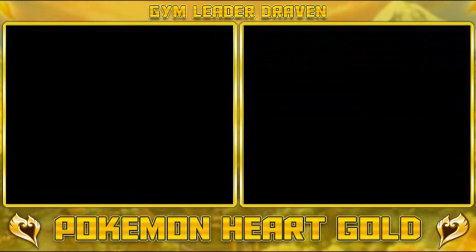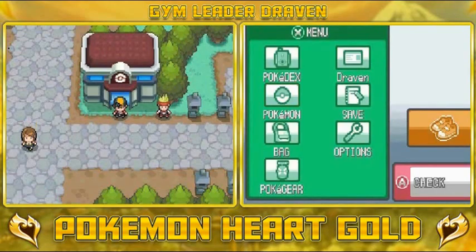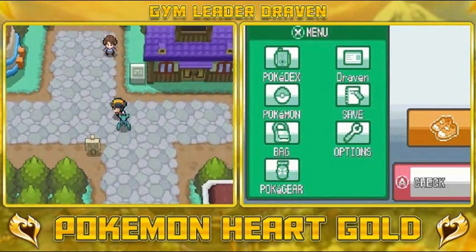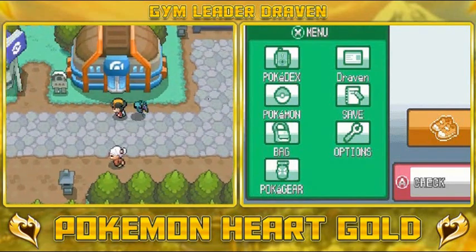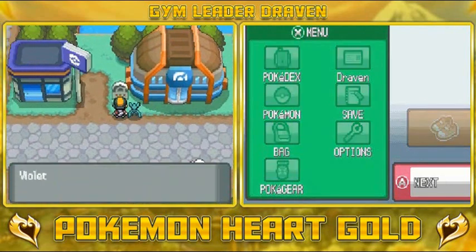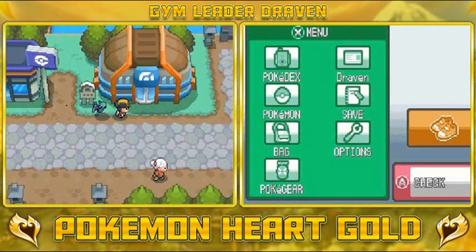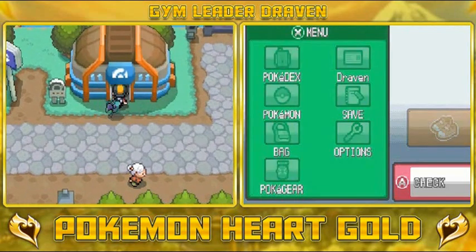Very good Pokémon right here. Now we're gonna be going up against Falkner, the gym leader of the Violet City gym. We didn't really need to train our Pokémon that much because he has flying type Pokémon, and it's very convenient that we got ourselves an electric type Pokémon. Falkner — the elegant master of flying Pokémon — let's see how elegant he is.